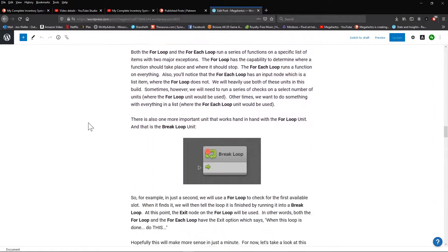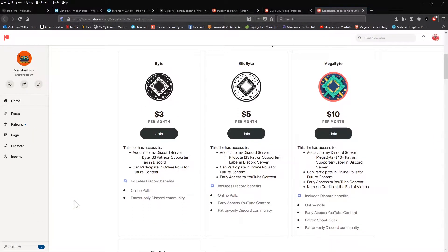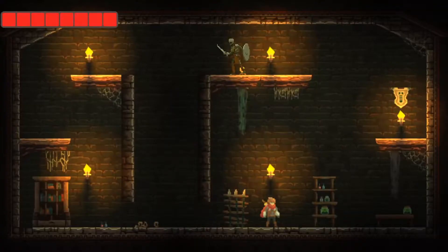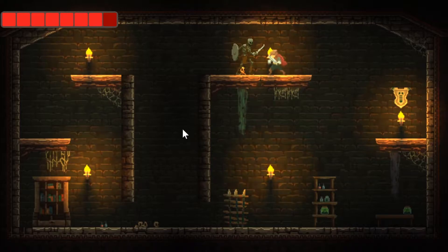If you enjoyed these tutorials and would like to help support my channel, be sure to choose your level of support on my Patreon page. As I stated in the showcase video, if you want the system but don't really care about building it, I've made the project files downloadable for my top supporters — including my complete inventory system and my complete 2D player controller, which includes a simple enemy AI. With that out of the way, let's get started with this build.